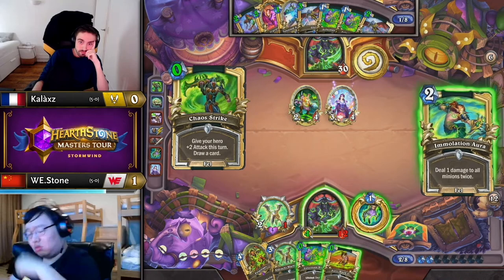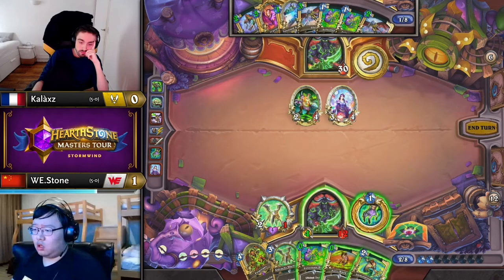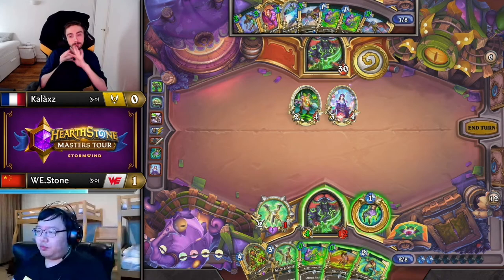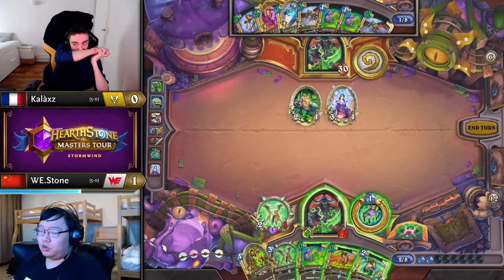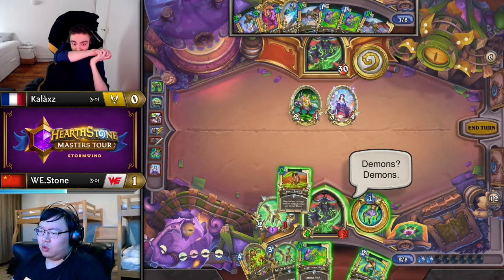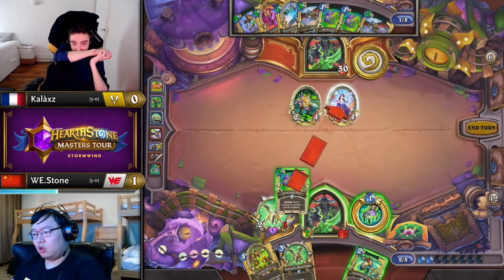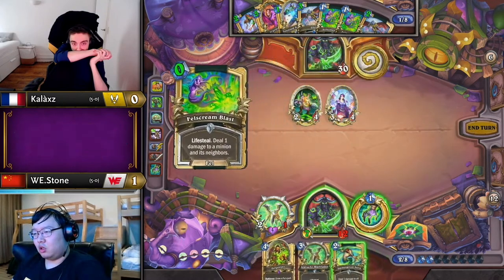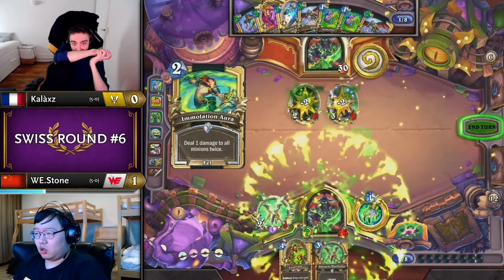Kallax just needs to bridge that gap before going for lethal next turn. I can't find it this turn with all of these cards being too expensive. If there were more minions in play he could go double Felscreen Blast — one for nine, one for three — but that's not the case with only two targets. The I-Beam didn't change anything.